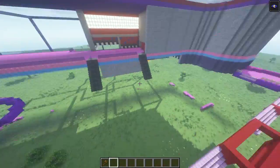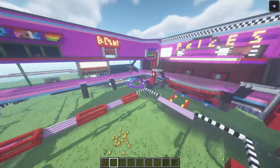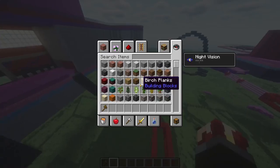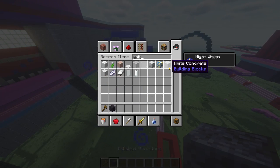So, we're gonna go ahead and build on the main floor. We're gonna build on the outside of this area. We're gonna need our polished black stone along with our white concrete.